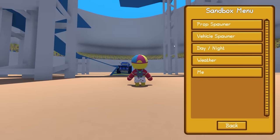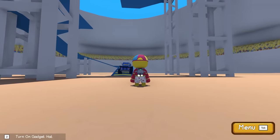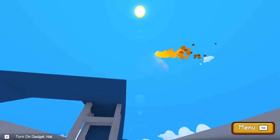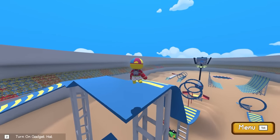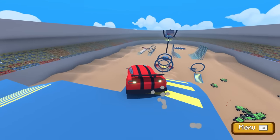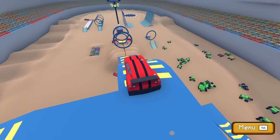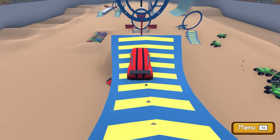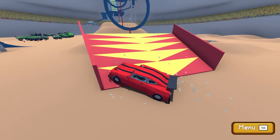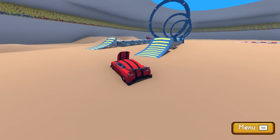We gotta go back up. I can enable a no-clip mode and just fly straight up. Let's try that one more time with the camera zoomed out. There we go — we cleared through all the loops and flipped over, but we hit the return ramp. Doesn't get much better than that.